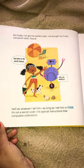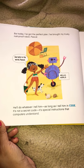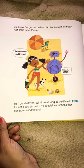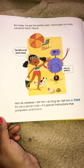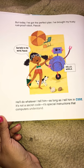But today I've got the perfect plan. I've brought my trusty rust-proof robot, Pascal. Say hello to the world, Pascal. Hello world. He'll do whatever I tell him as long as I tell him in code. It's not a secret code. It's special instructions that computers understand.